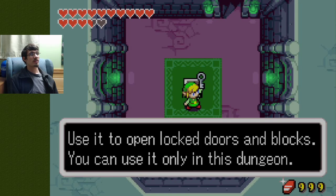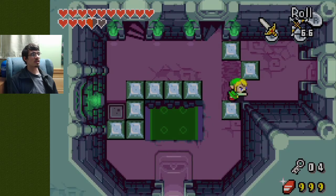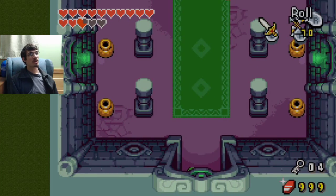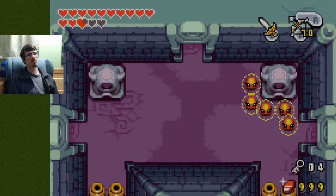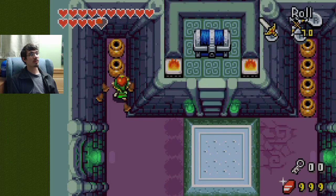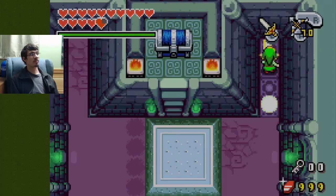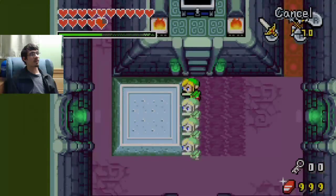Now we have four keys. Now we just have to go back to that room that has the spot for the four keys. By the way, this was that spot I was talking about way back where we get more keys at once than we did in any other game — so we've actually reached that moment. There we go. Charge that up and — the big key! Nice.